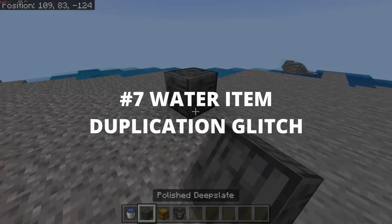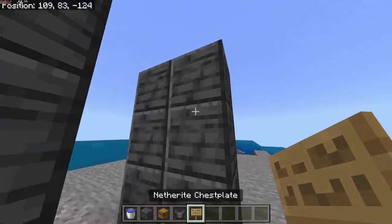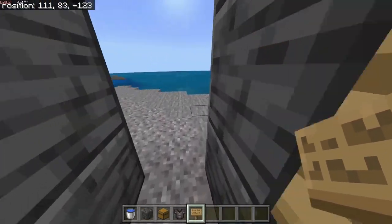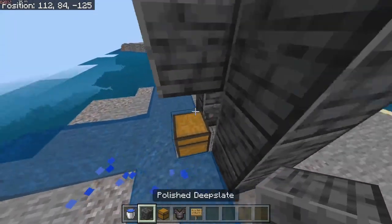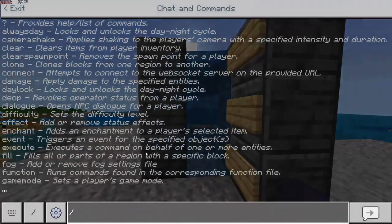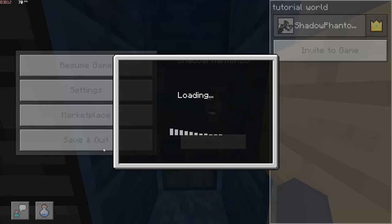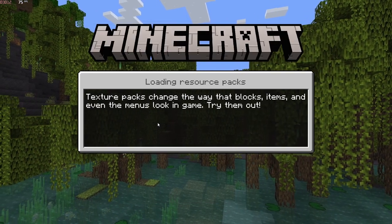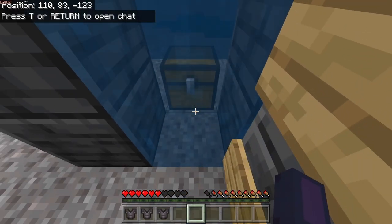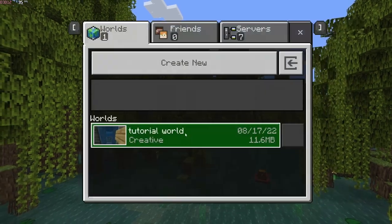Number 7: Item Duplication using water. Place blocks like this, then place signs. Put a chest right there, place a block in the back, then put water right here. Create a copy of your world before doing this. Stand on this block then save and quit in front of the water column. Enter your world again, then place the items you want to duplicate in the chest. Stand in the water and wait until you have exactly 2 hearts, then Alt F4.